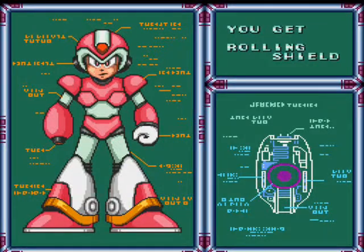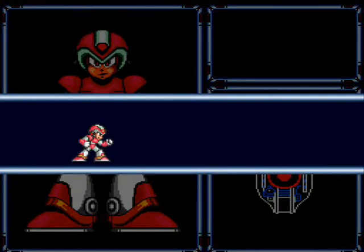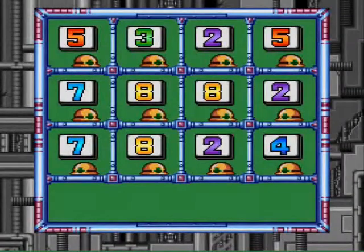Not really gonna use the boss weaknesses on the first battles anyway, so weapon weaknesses don't matter the first time around. And with this we get Rolling Shield, which is actually a pretty cool attack. Armored Armadillo, you can guard yourself all you want, but no matter what, you can't guard what's in your heart. Well, you're also dead, but the point still stands.